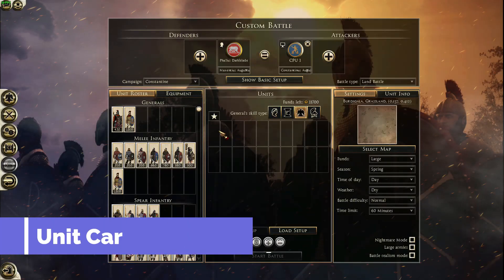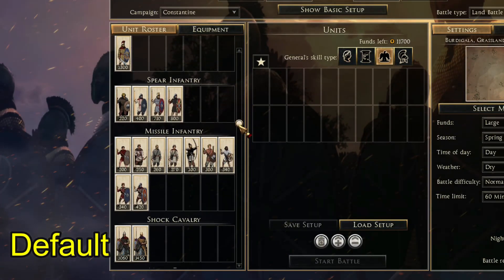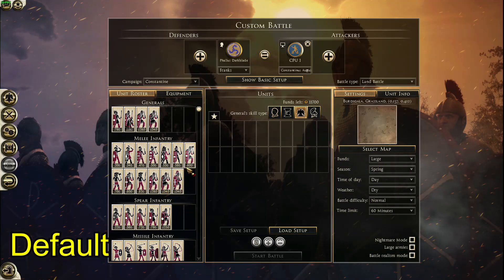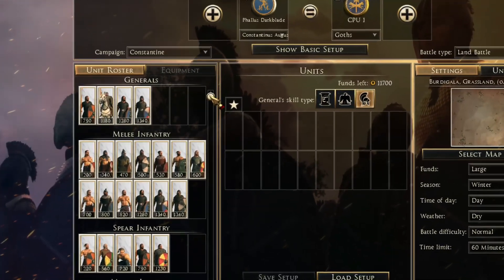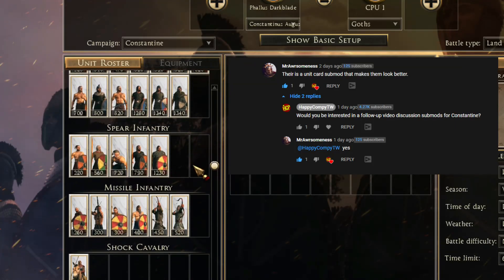Finally, we have Unit Cards for Constantine: Rise of Christianity. First things first — I think that the default unit cards are pretty good. They're readable and they have their own style. The only issue with them is that there just aren't enough of them. This mod re-does all of the unit cards into a 3D style reminiscent of those from Total War Attila. I agree with Mr. Awesomeness here — they look fantastic.